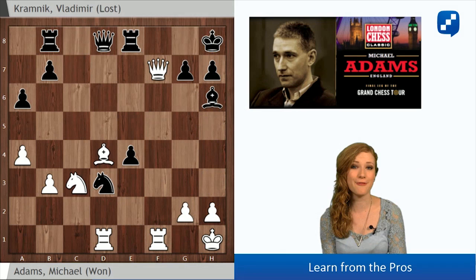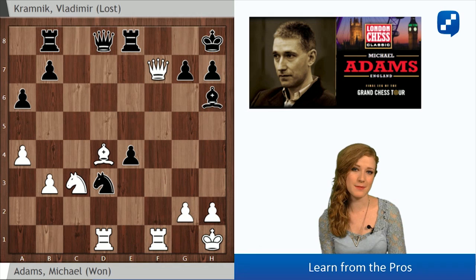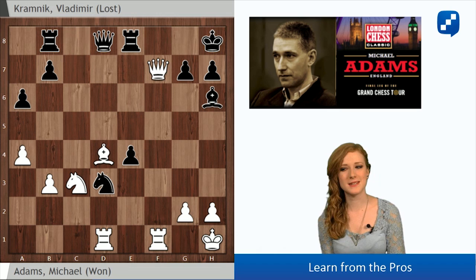Welcome to Learn from the Pros, a special segment of the London Chess Classic broadcast where you can study some of the best games of the participants. In this video we are going to see a fine victory by England's number one Mickey Adams. Adams is playing with the white pieces against Vladimir Kramnik. This is a game from 2004 from the Waikansay tournament.